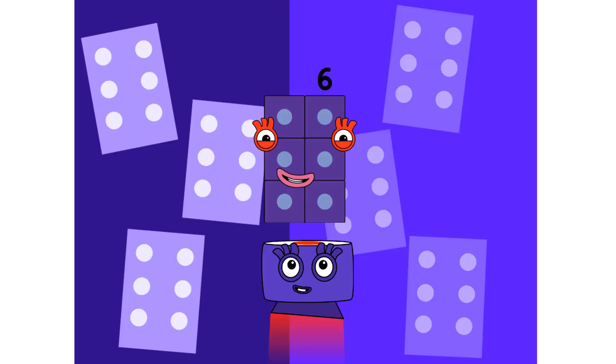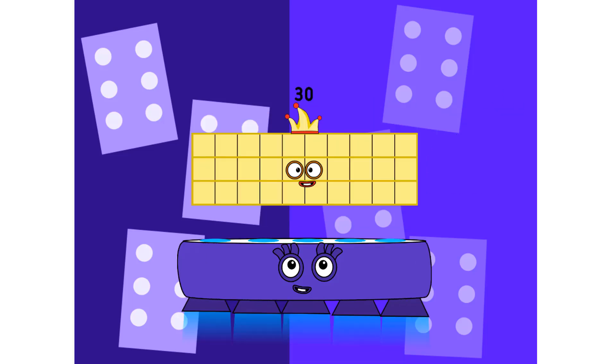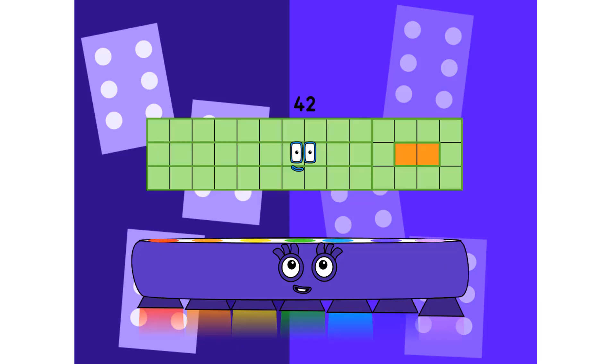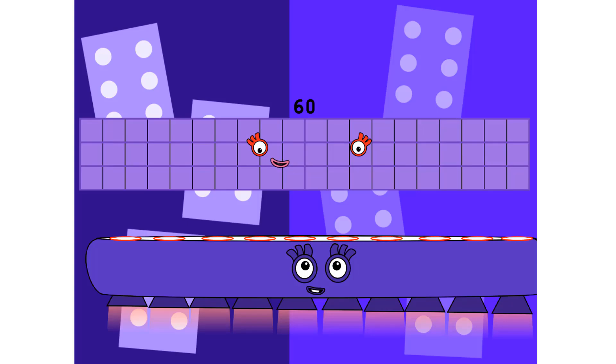1 six is 6. 2 sixes are 12. 3 sixes are 18. 4 sixes are 24. 5 sixes are 30. 6 sixes are 36. 7 sixes are 42. 8 sixes are 48. 9 sixes are 54. 10 sixes are 60.